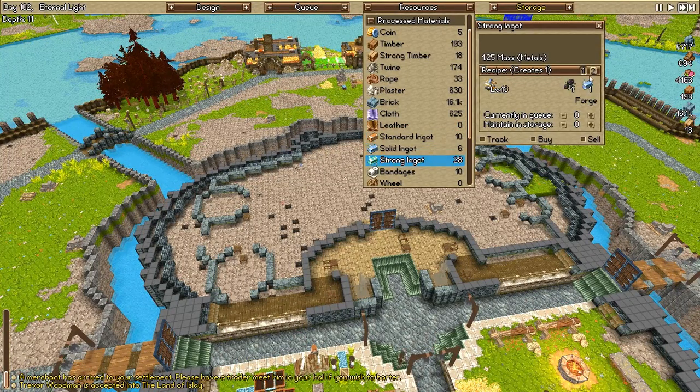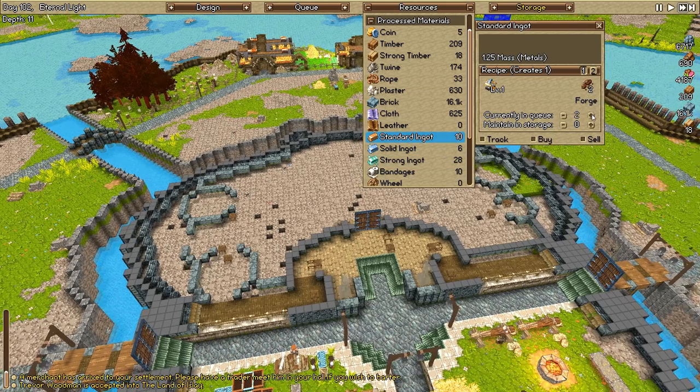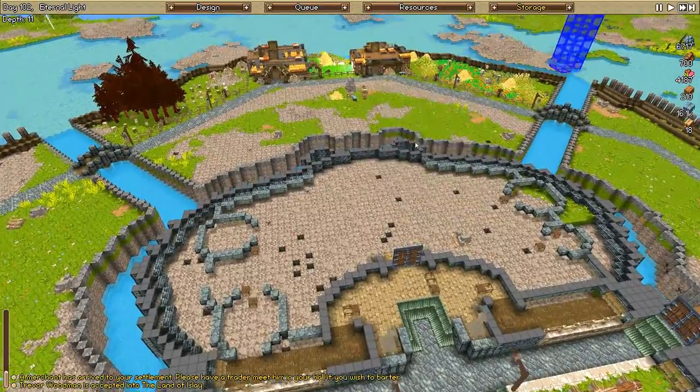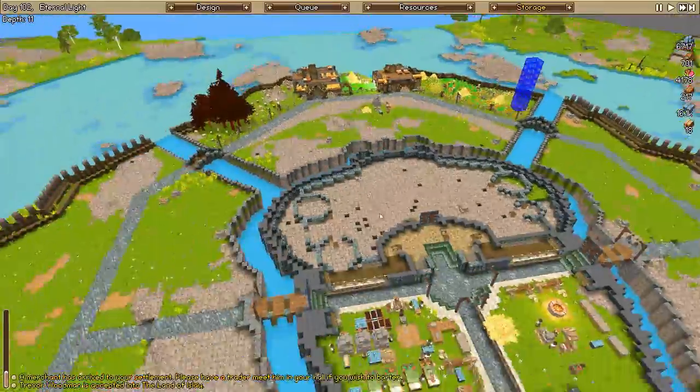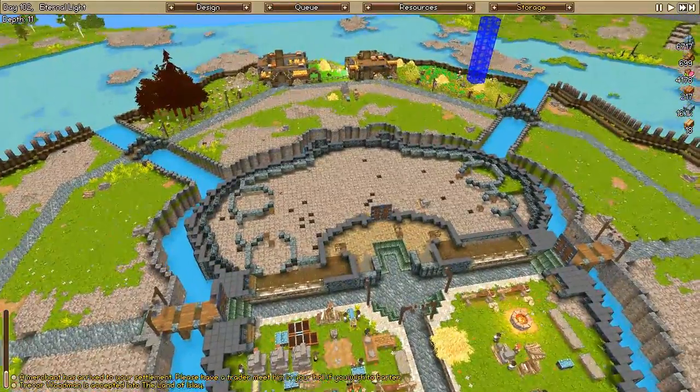We can just go nuts on these resources. So let's see - 62 of those, 17 normal ingots. Let's make... yeah, nearly eight. So eight of those. We can make a few of these strong ingots - apparently only a few because they're solid ingots. As for the copper, I'll make like 20 more of those just because it's a good idea to have. Also, I think they're used to make lights, which isn't really important right now because the lights are broken. We've got a tonal light anyway. Stay 102, ladies and gentlemen.